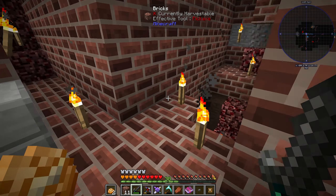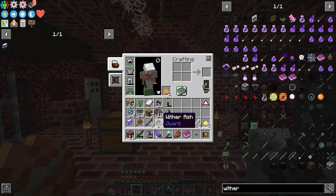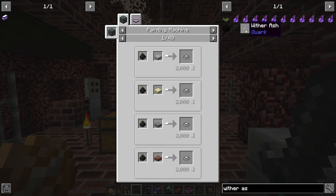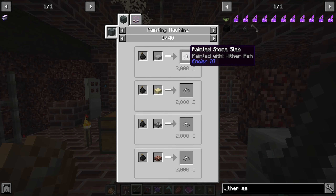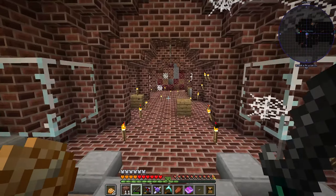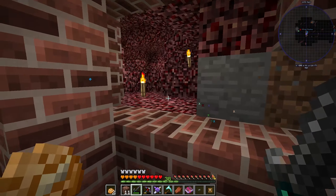Witherash - flash potion of decay. I spelt it incorrectly somehow. Okay, witherash right there. So we can make stone slabs, painting machines - that's interesting. Curse of rusting. It's pretty much useless by the looks of it, but we may find a use for it later on. Let's grab this stuff before we leave.